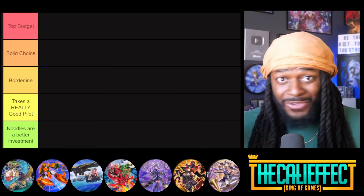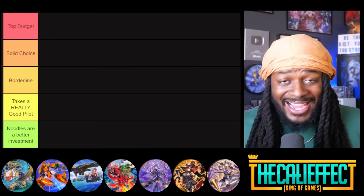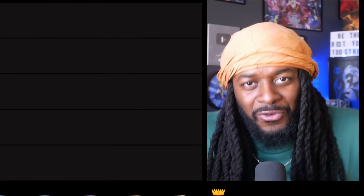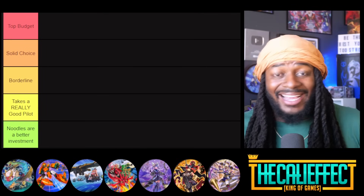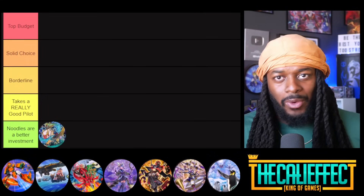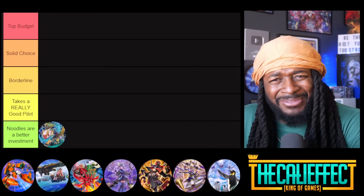Let's start with Magispector — a deck I'll admit I was coping for. Magispectors is based on summoning little guys to search really powerful spell and trap cards. The problem is it's just not powerful enough. It got new support that just came out and it's power crept. A big problem with pendulum overall is that against the toughest deck in the format, using Flame Urge to place a monster into the pendulum zone means no pendulum summoning. Unfortunately, noodles are a better investment.